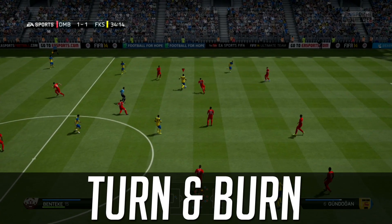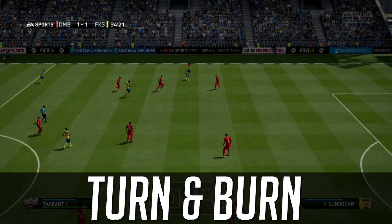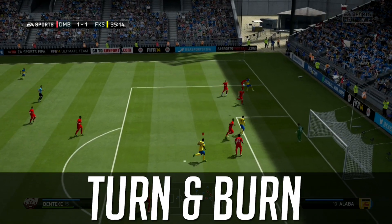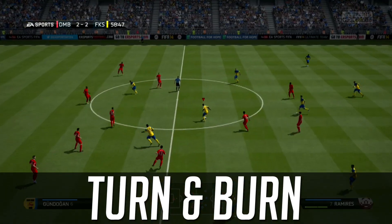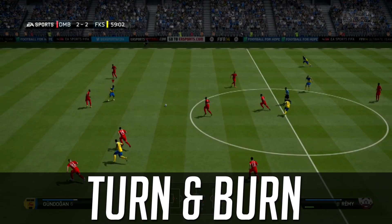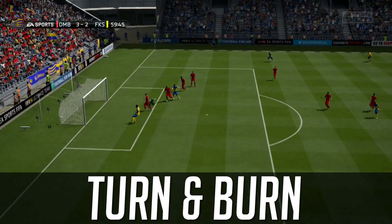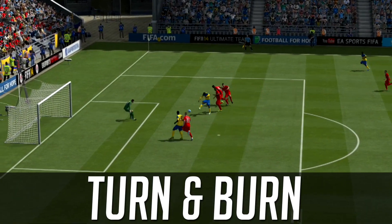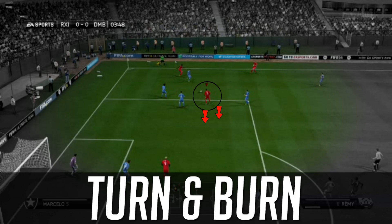The turn and burn has become a regularity in online matches. Rodallega is receiving the pass and we use the fake shot as a first touch — it's a bit safer, squares you up to attack the opposition, and gives you a speed burst. He attacks the wing, we whip it across for an easy goal and take the two to one lead. If you can read the game ahead of time and see your opponent is going to overplay, Remy abuses the space in behind — fake shot, opponent caught off guard, quicker speed of play.